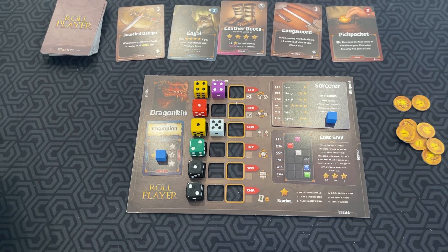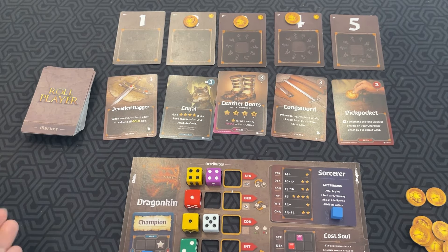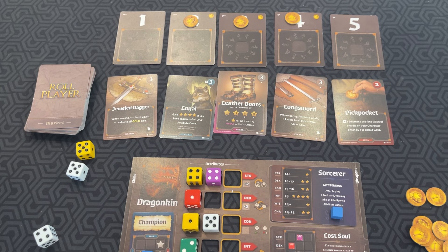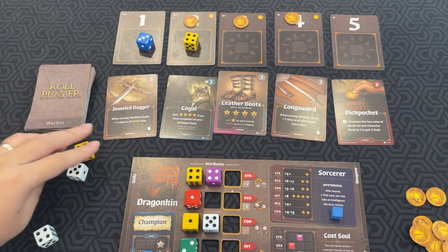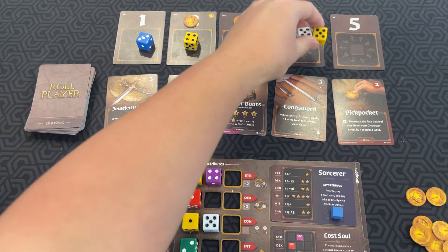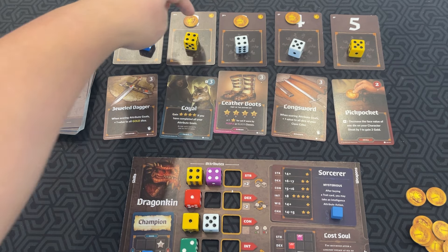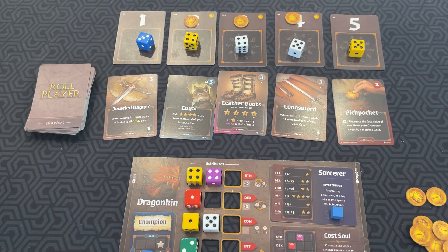Each round, a certain number of dice are rolled and then put into ascending order. If there's ever a tie for a number, whoever is the start player can choose what order to put them in. Then we go into the dice phase, where each player, starting with the start player, will choose an initiative card and place that die on their sheet. If there's any gold on the card, you will get the gold as well.